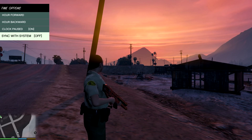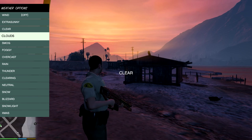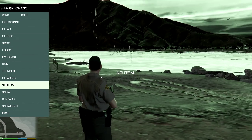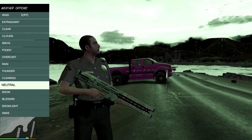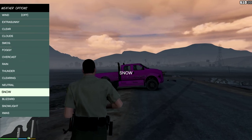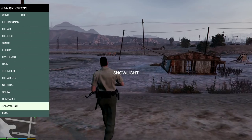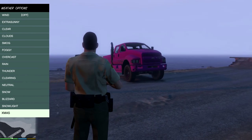You can pause the time or sync it with your computer. Then in Weather, you can set it to Extra Sunny, Clear, Clouds, Smog, Foggy, Overcast, Rain, Thunder — and there's also Clearing, Neutral, Blizzard which gives a nice snow look, No Light, and Christmas.